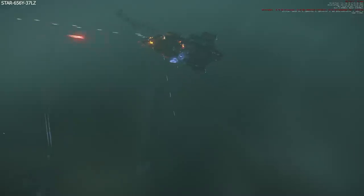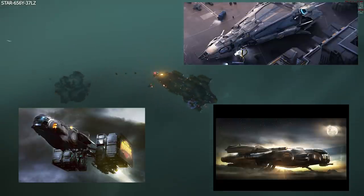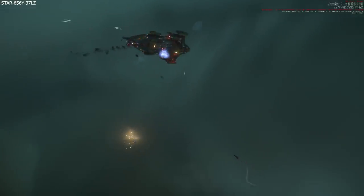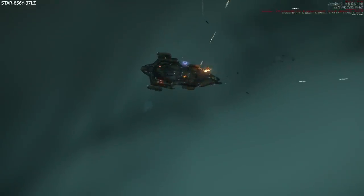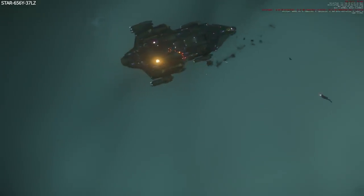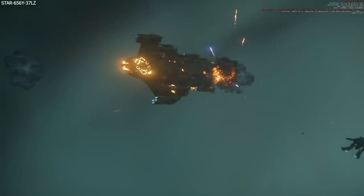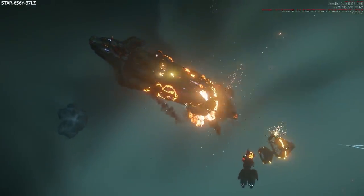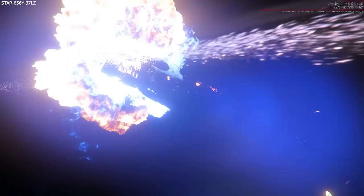Moving on to ships present on the progress tracker that we could see in 2021: we have the Hull A, the Hull B, and the Polaris, all of which have work slated all the way up till December. If we do see any of these ships this year it won't likely be until the end of the year, and it's probably more likely going to be around a 2022 release. That does leave a few unannounced ships still within the vehicle content and vehicle experience sections.